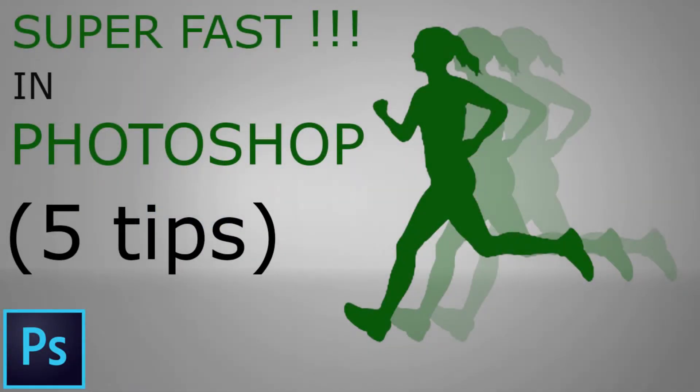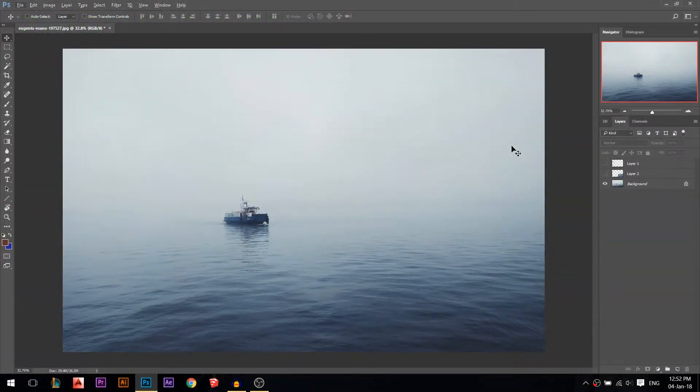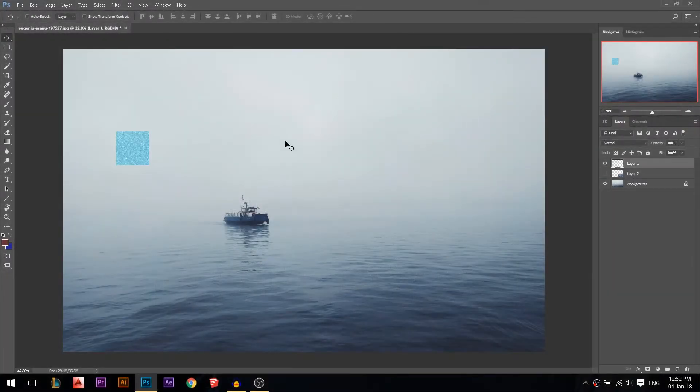Hey there, my name is Ali. Five tips to be super fast in Photoshop. The first one, which is the most important, is keyboard hotkeys. I'm going to show you how I will do something.